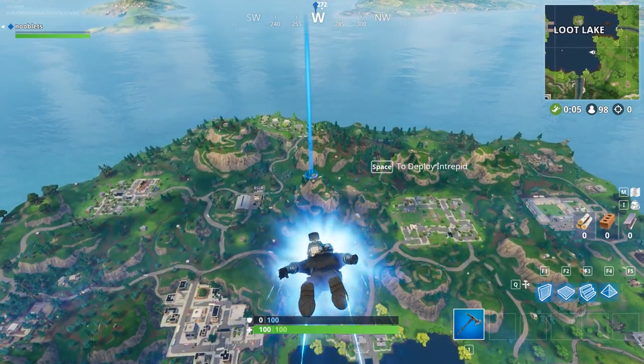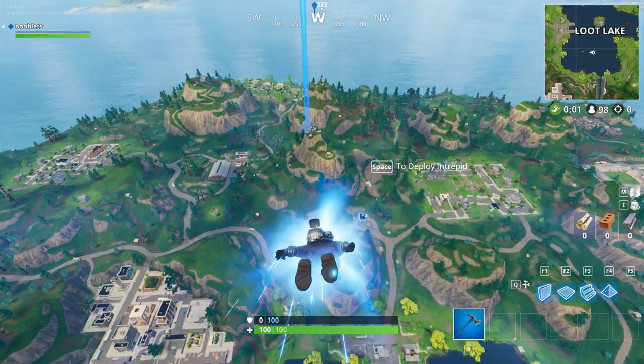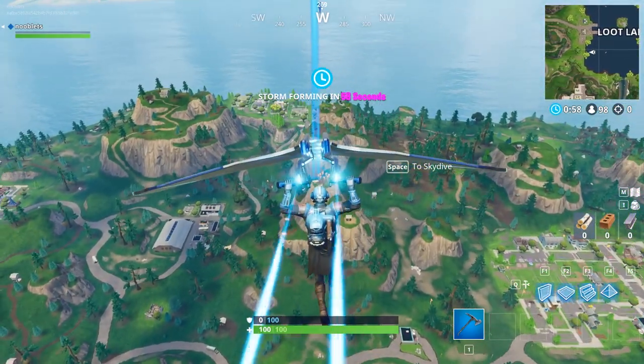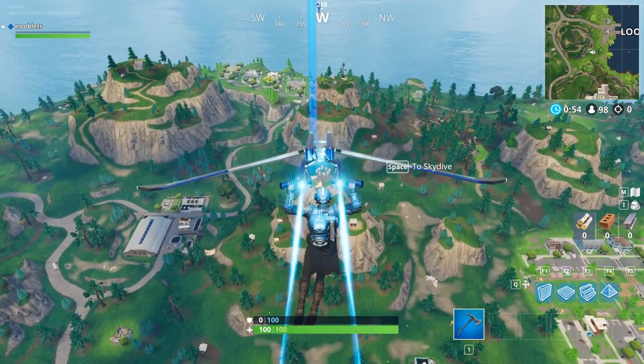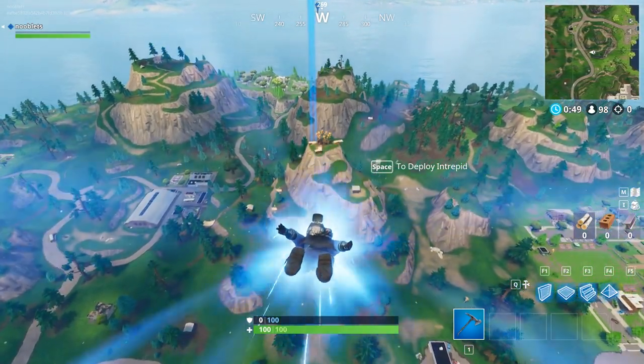When you jump out of the bus, head to the small mountain to the south of Pleasant Park. You want to land on its top, so open a glider if you don't think you're going to make it.